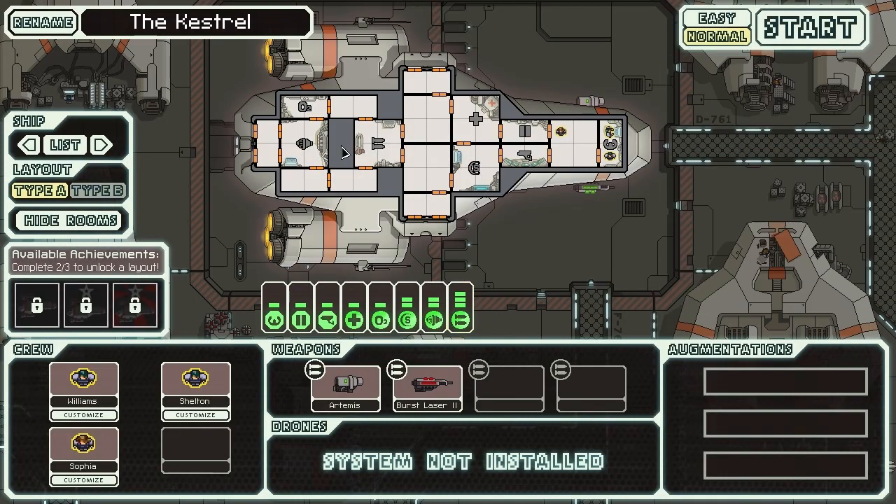Click on new game and it brings you here. You can name your ship — I'm just going to rename it the SS Maskinator. We're going to play on easy because I'm not very good at this game. There's a difficulty selector, but we're not going to click the hard option yet.